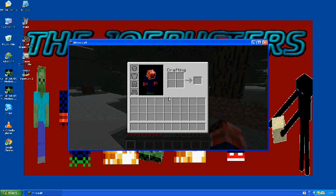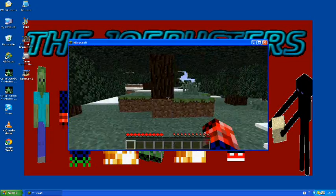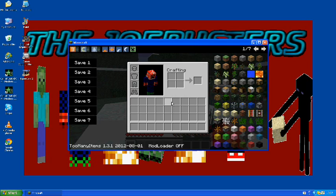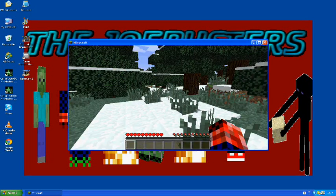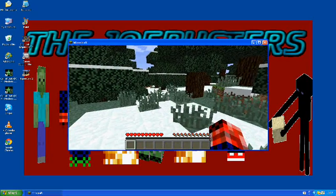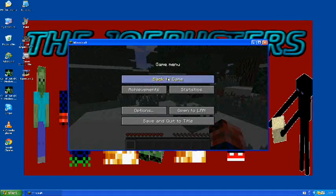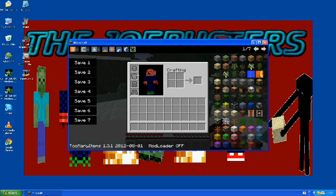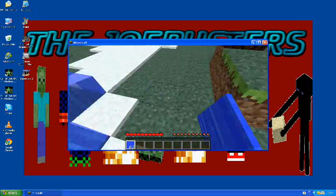Go on a single player world. Press E to open your inventory, then press O and as you can see Too Many Items is there. If you press E and don't see it, don't panic — always try pressing O as well. O is what opens and closes Too Many Items, so don't rage-quit thinking it's broken.